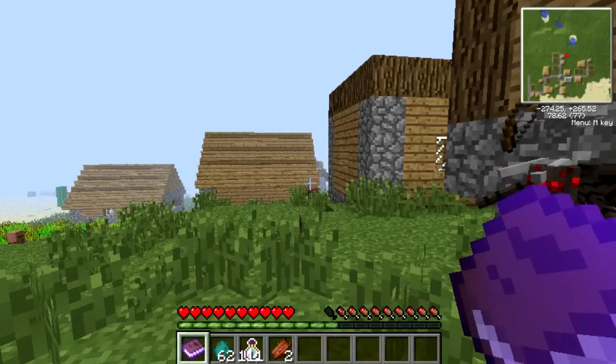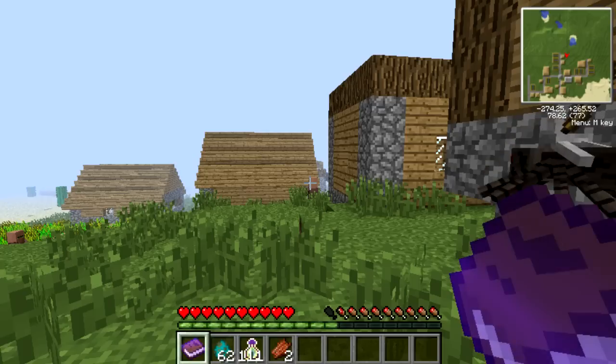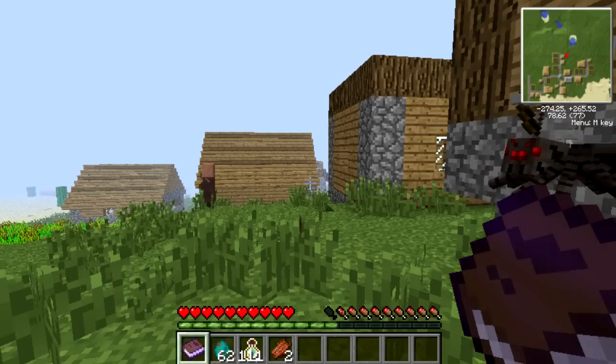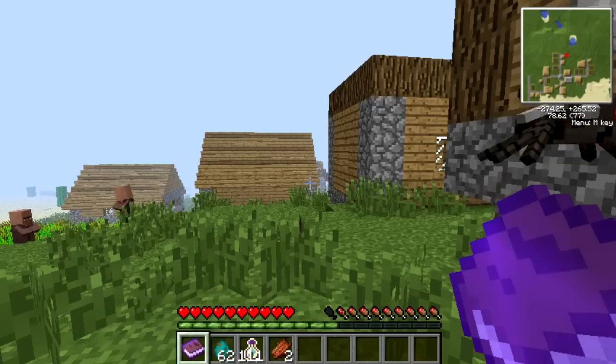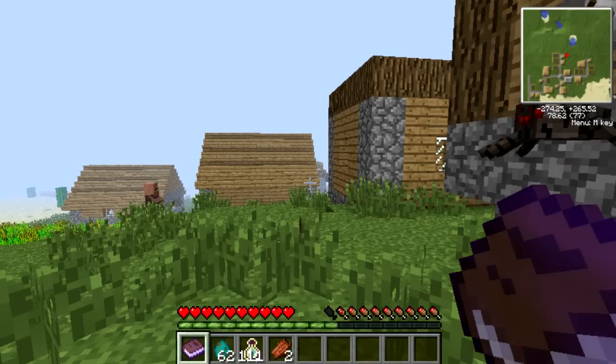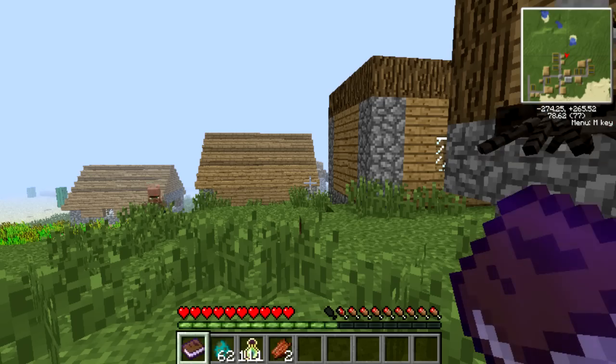What's up guys, it's the Mercenary of War and I'm back with a mod spotlight video. This mod is called the Familiar mod. If you're not familiar with what a familiar is, it's basically a little — kind of a spirit — that follows you around. It's your protector; it will fight for you and watch over you. That's pretty much the lowdown on familiars.